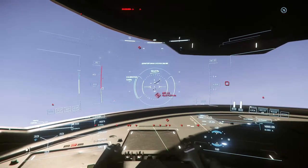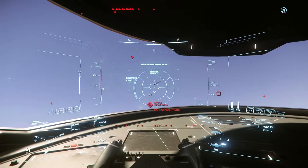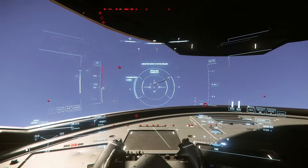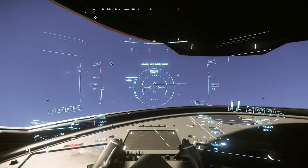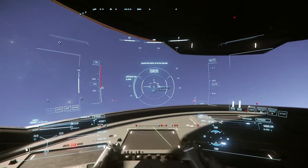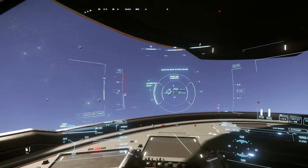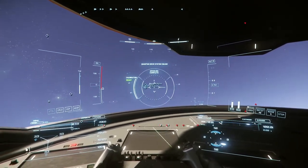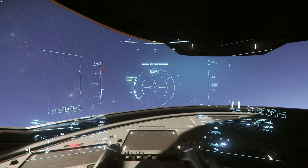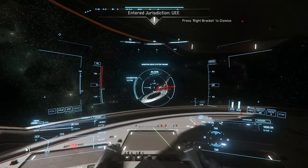Hitting the B key will spool your quantum drive, and once you are out of the atmosphere each of the jump icons will turn light blue, allowing you to align to them. Once you're aligned and fully calibrated — as shown on the left side of the bar — you can then hold the B key to initiate quantum travel. The server is having some problems today so we've missed all of the quantum travel experience there.